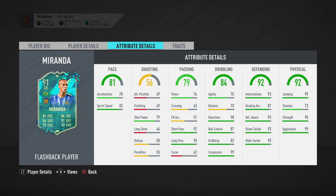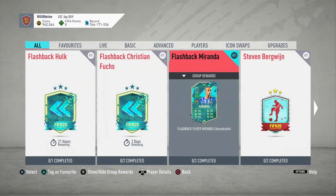Stamina at 73 is a little bit low, however as a central defender it's probably not going to be the end of the world since the likelihood of him bombing up and down the pitch is minimal. As soon as you put on a defensive chem style, he is going to be a game-ending center back for sure — hitting 99s in all his defensive categories. We'll get into the chem styles shortly.